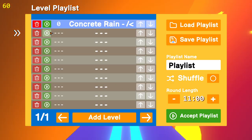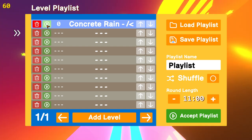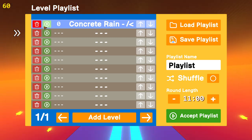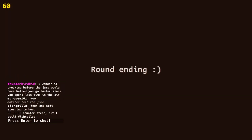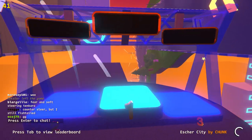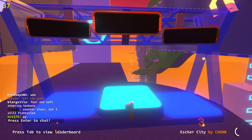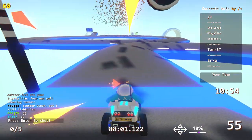Alrighty, you guys ready for my wacky track? I don't know what my voice cracked when I said that, but whatever — it's a wacky, wacky voice. So my track is called Concrete Rain and you can only imagine why it would be called that. I discovered a cool RNG effect when I was building my parking garage track and decided to implement it into this one. I hope you enjoy the Concrete Rain. I hope there isn't too much lag, and good luck.